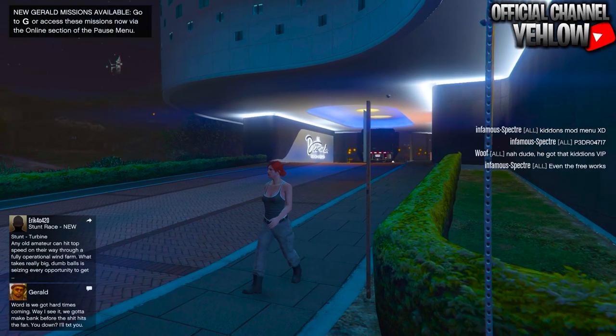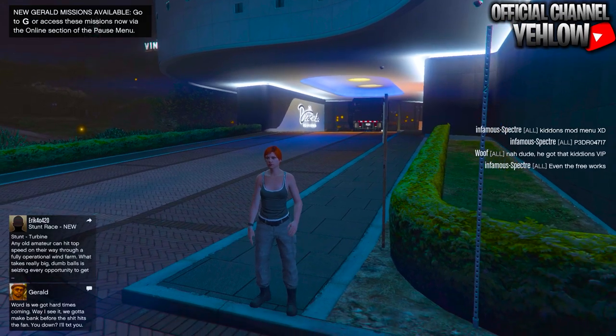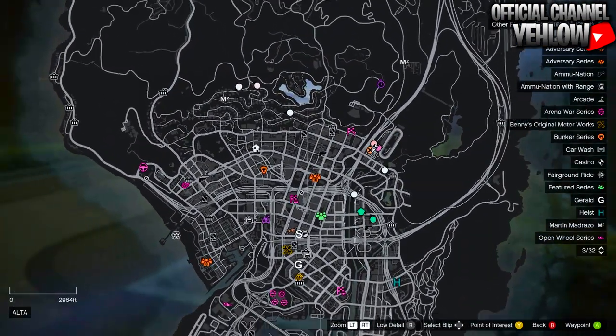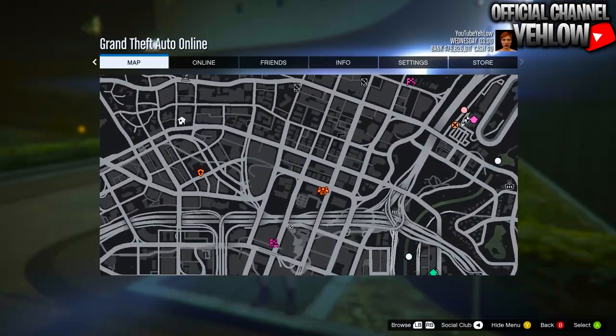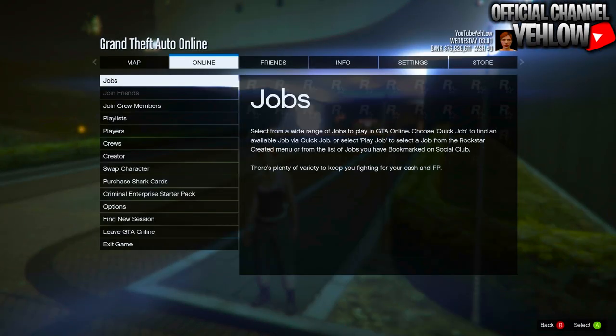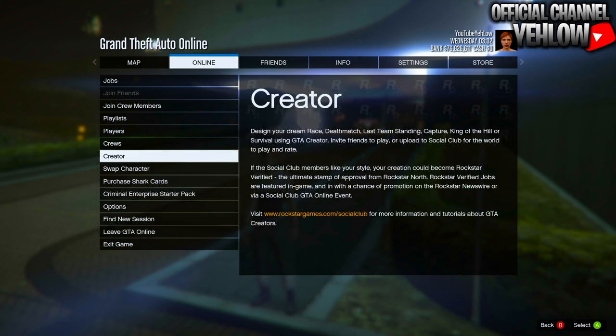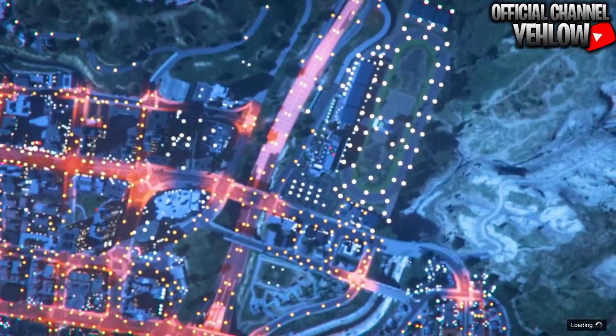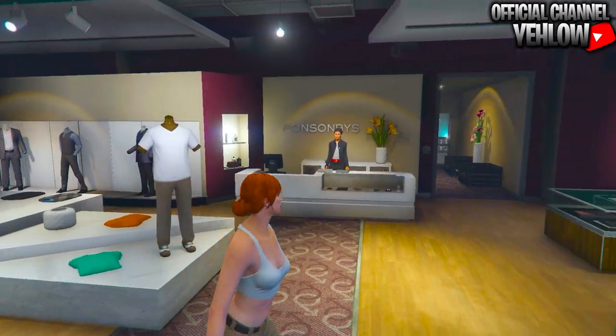Whenever you load into the public session on the female character you just made, bring up your map and see if you have the clothing stores. If you do not have the clothing stores, all you want to do is find a new session. But if you do get the clothing stores on the first try, go ahead and make your way over to any one of those clothing stores.